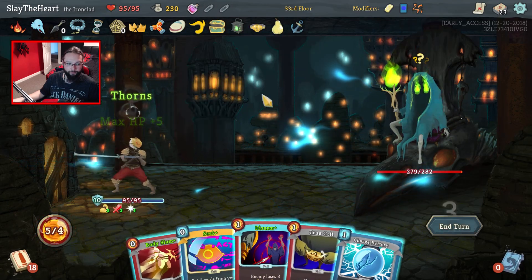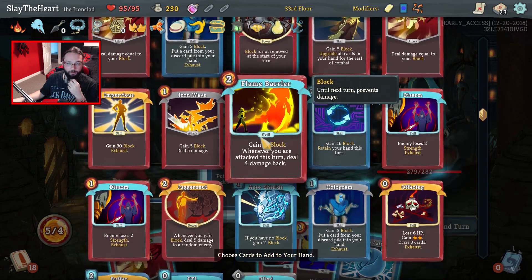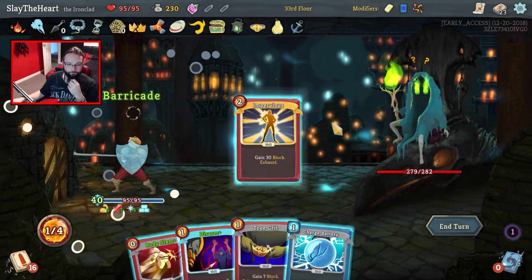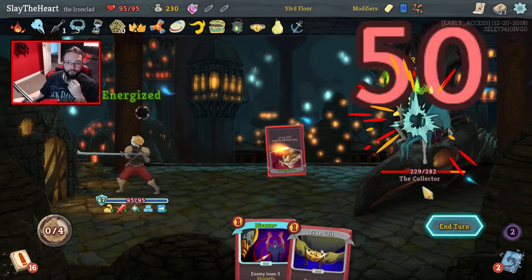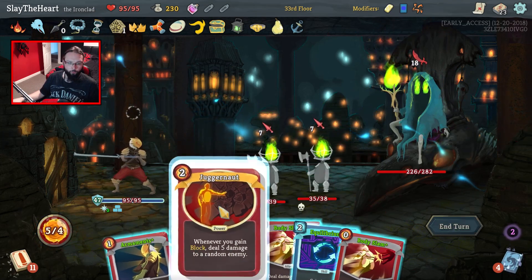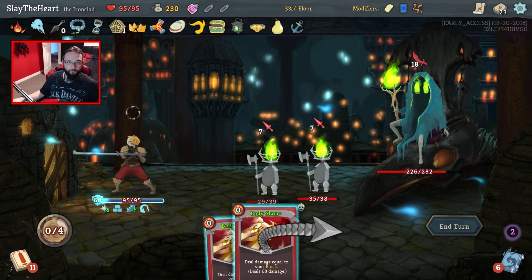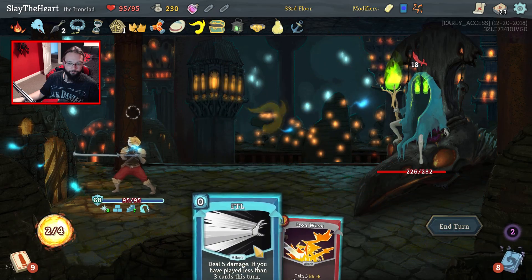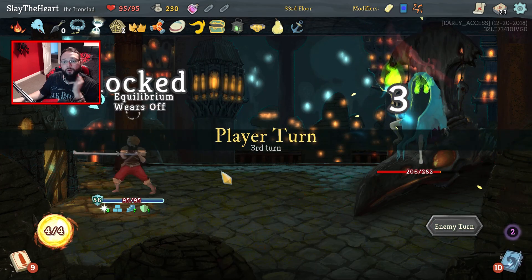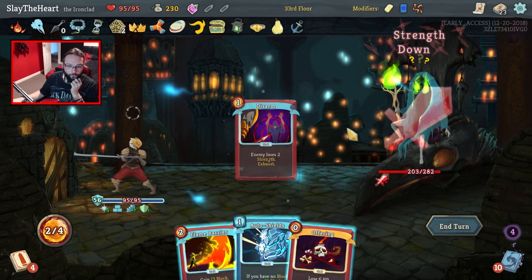Let's drink this. And what's he gone and done? Got Seek — you definitely go Barricade. And Impervious. I'm going to Charge Battery, just get the Body Slam out — I don't even know if we're going to entertain the minions. In the sake of saving my block, we are — because you on your own is going to be no problem whatsoever, absolutely no problem.